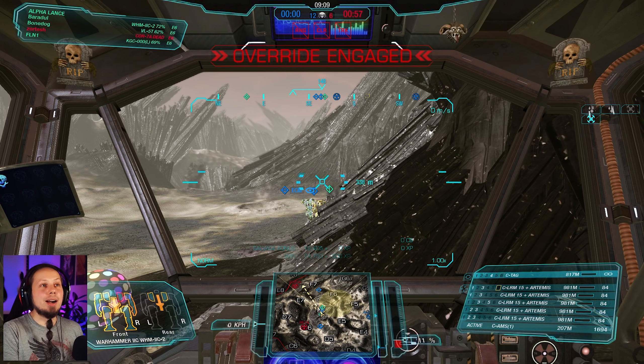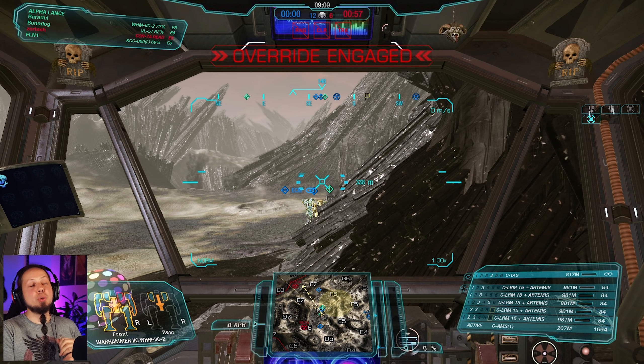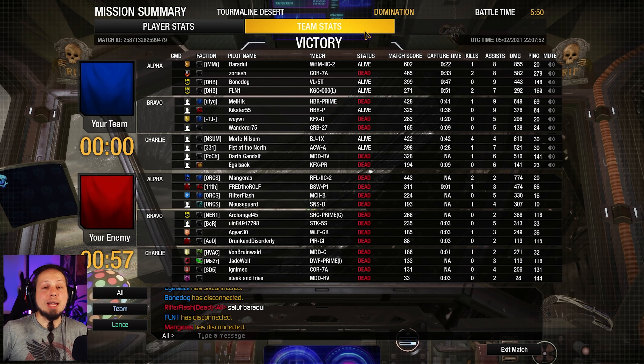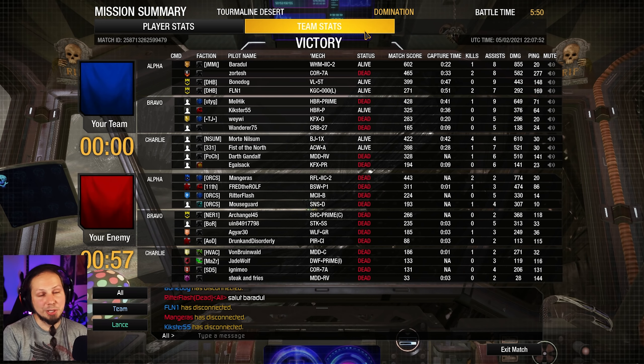That is the game. Let's take a look at the end score — we are down to 84 missiles, we basically used all of them. A lot of missiles were shots to terrain, but that's kind of what it is — therefore you carry a lot of ammunition so you can just keep shooting. When enemies get to cover, so be it. We got one killing blow, eight assists, three KMDDs, 855 damage done, 200 taken, with six components destroyed. That was the daily dose for today everybody — the unholy missile Warhammer 2C.